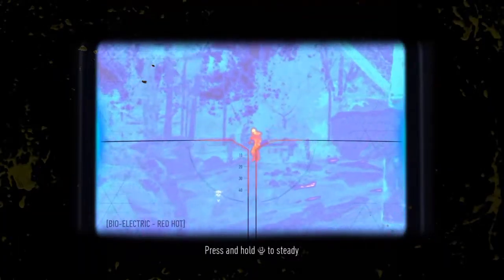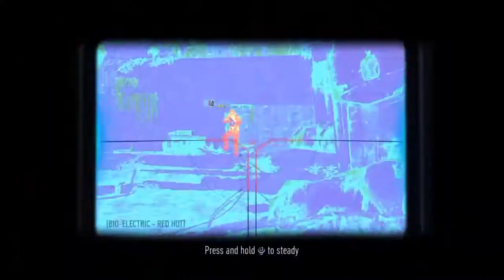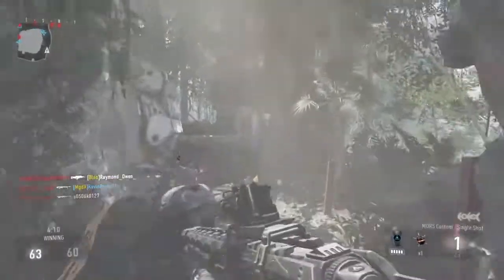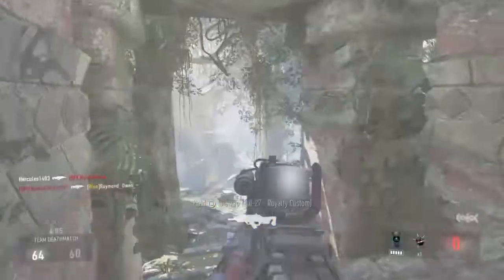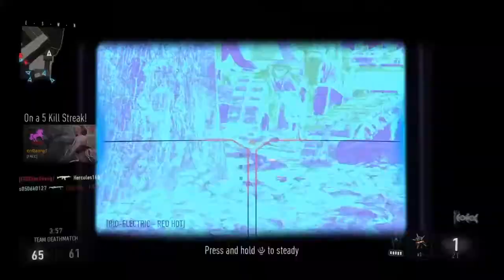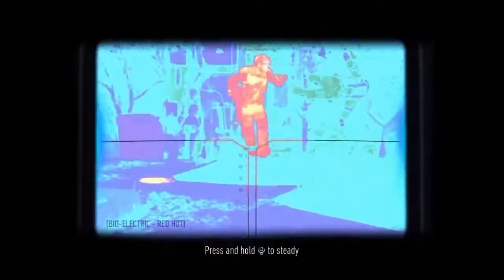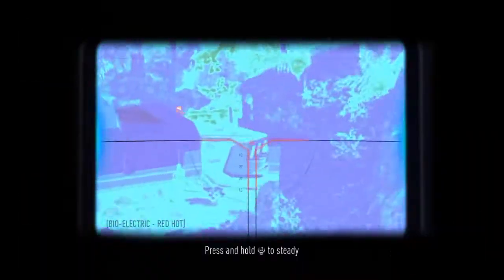My teammate died in front of me, I killed that guy, and the other guy killed me — that's so annoying. Okay let's just keep moving. What's this guy doing? I thought he wasn't looking at me, but who cares — got him! We need to kill this other guy. My teammate killed him — okay, thank you teammate. I was trying to kill him first but it's all right. Is this the guy who keeps killing people in my lane from just now?